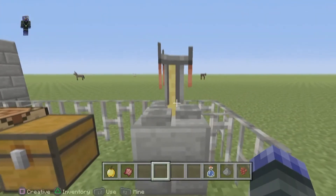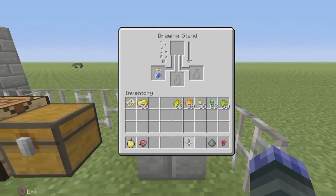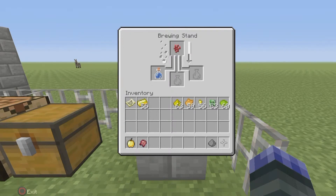Then you go into the brewing stand and put the bottle in. You can have three bottles in there at a time but I'm only doing one. First you put the nether wart in and it'll tick down — you can see the bar going on the right-hand side next to where the nether wart is, above where the bottles are, going all the way down. When that's finished, there you go.